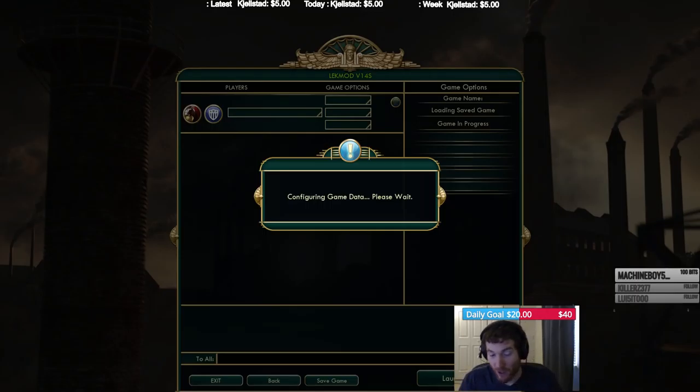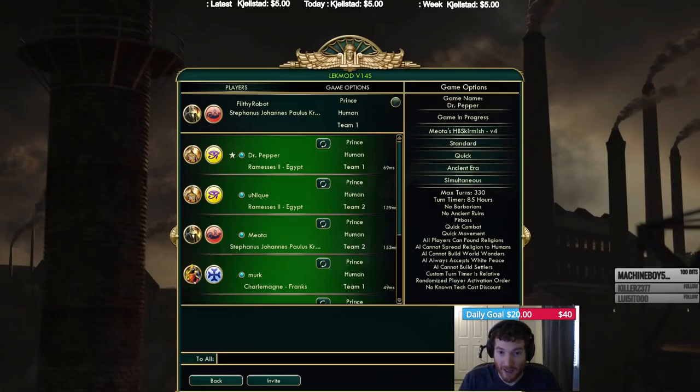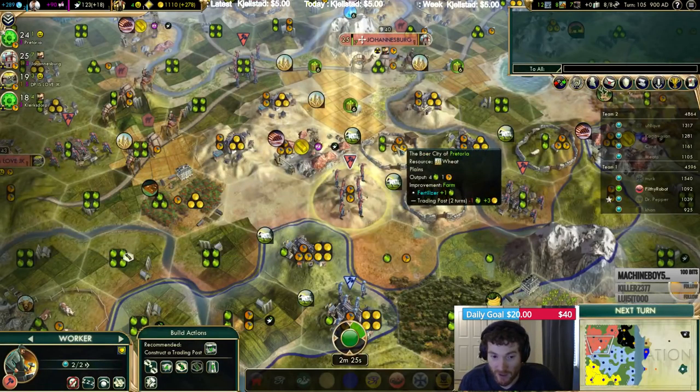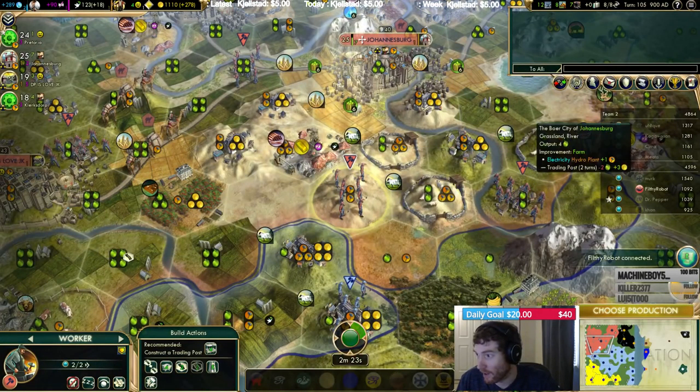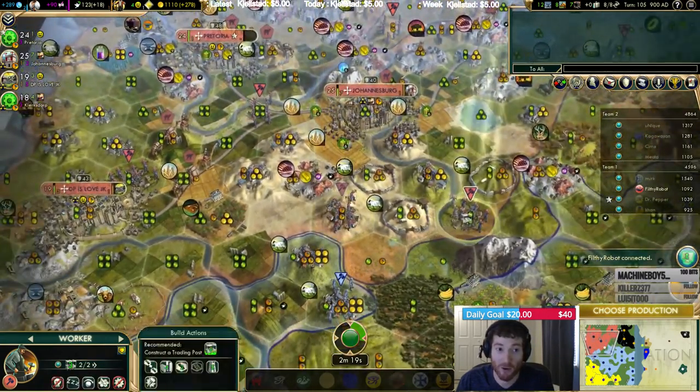They definitely have the wonder advantage on us, and I think they're slightly ahead in tech, but I'm not entirely certain. We're currently tied on techs, but I feel like their science per turn is slightly better than ours. What often happens at this stage in the game is whoever bulbs more gets to the key techs in time to kill your opponent.